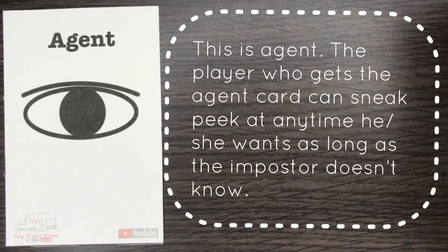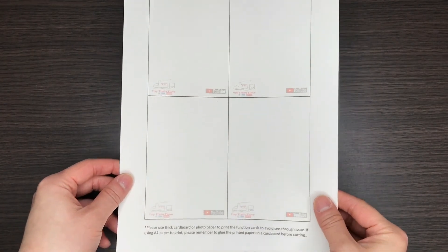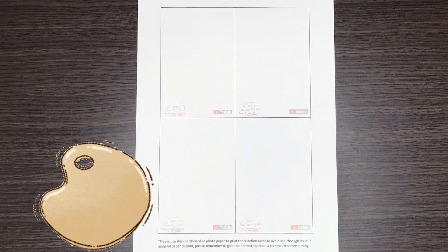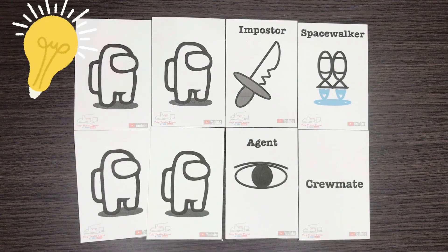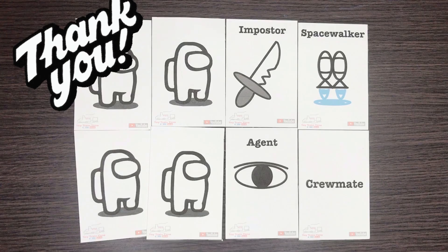The second extra card is Agent — the player who gets the Agent card can sneak a peek at any time as long as the imposter doesn't know. I also included a file with empty function cards in the Google Drive — you can draw anything you want and think of any rules you'd like to add. Please write down your creative ideas in the comment section below so all viewers know how to improve this game and make it more fun. Thank you for watching, stay safe and healthy!